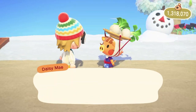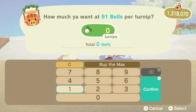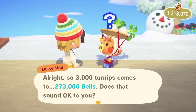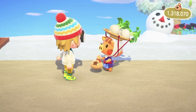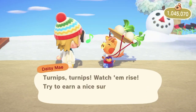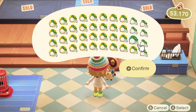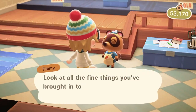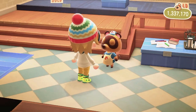Number eight: turnips. If you're new to the series you might not be familiar with turnips. The concept is simple: buy turnips at a low price and sell them for a higher price. You can get turnips from Daisy Mae, who shows up at your island every Sunday morning from 5am until around noon, with prices ranging from 90 to 110 bells per turnip. I've made millions of bells quickly from turnips, and I have dedicated turnip guides on my channel if you want to go deeper.